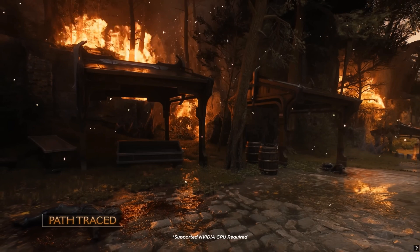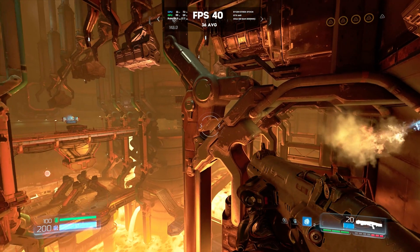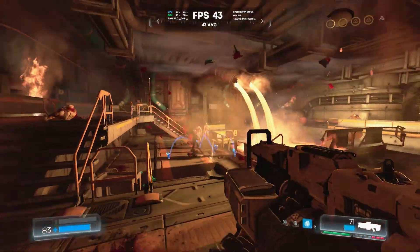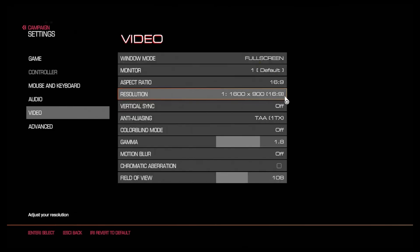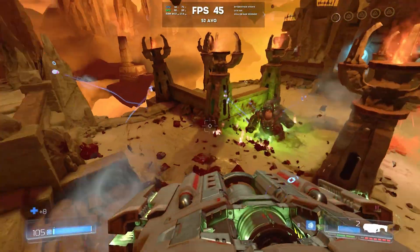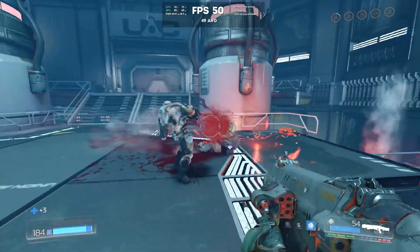Doom: The Dark Ages recently got an update with path tracing, and that's amazing — but we will take a look at the original from 2016 for obvious reasons. OpenGL at 1080p with low settings and reflections turned off will give us from 30 to 50 frames per second. It would be great to bump it up with FSR, but it's not supported. So the conclusion is that the games where upscaling could actually help either don't launch on this card at all, or show no performance gains. And the ones it can run were made long before FSR came around, so it simply isn't an option there.